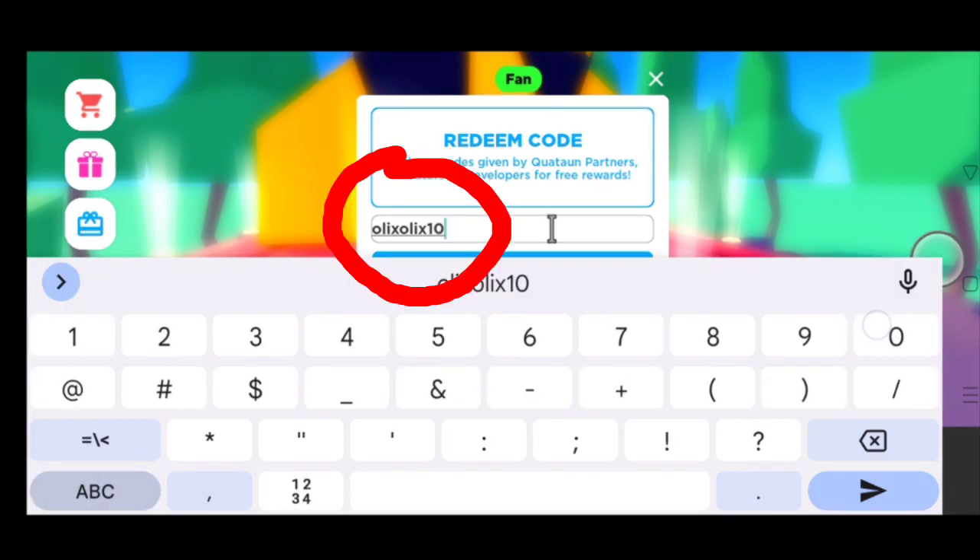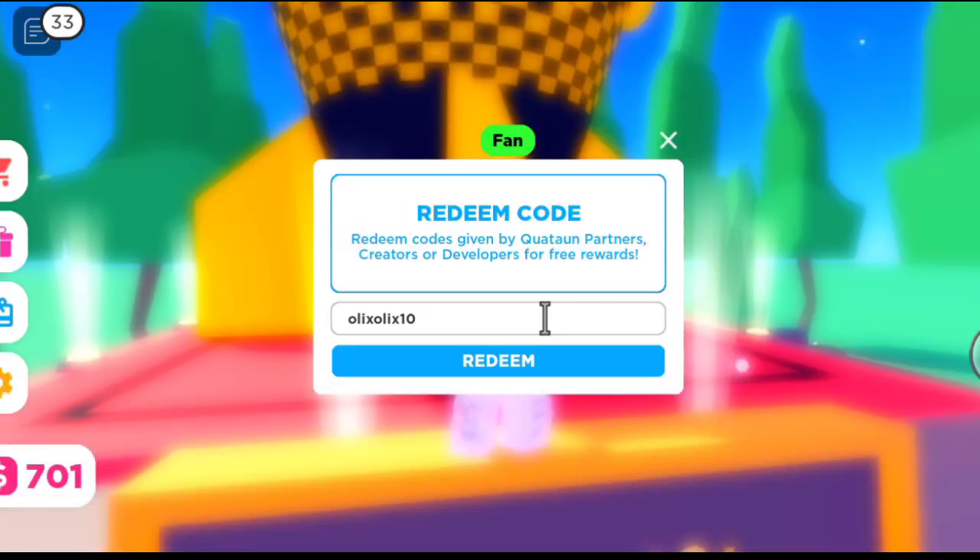The second code is 'olex10'. You get 10 gift books from it, and I actually redeemed it.